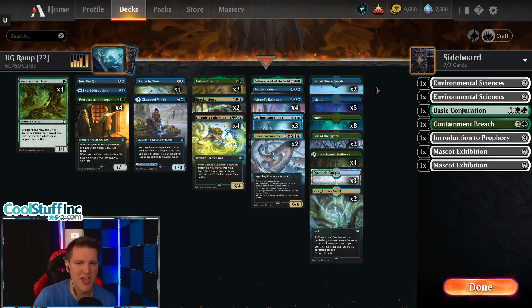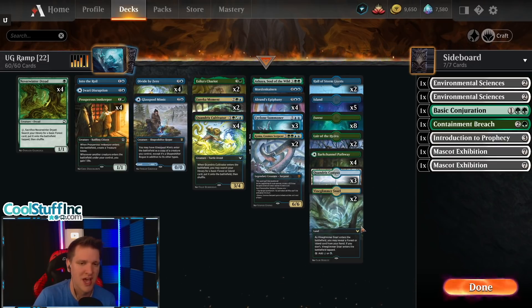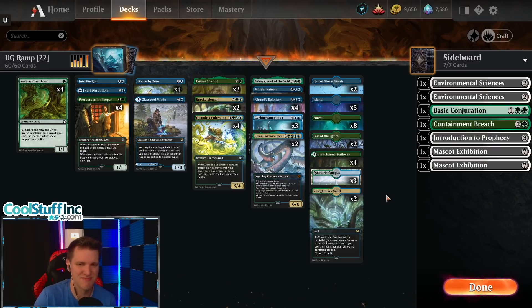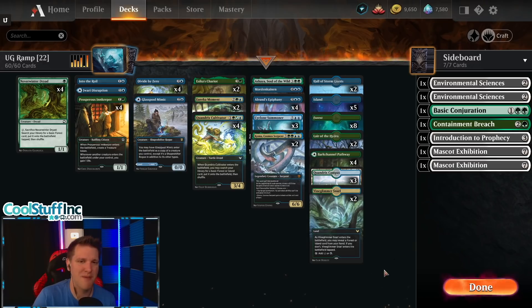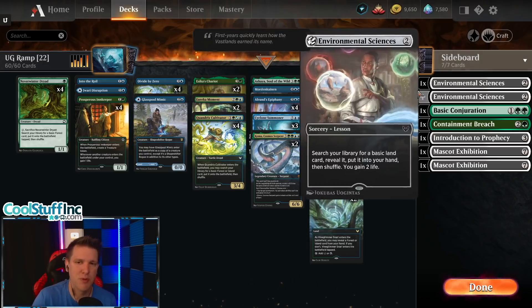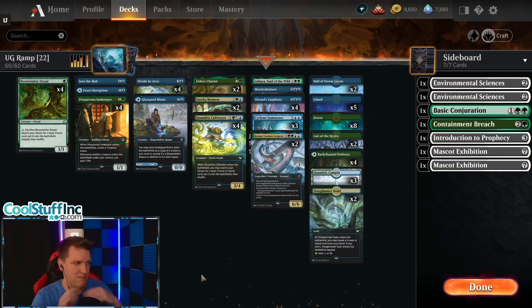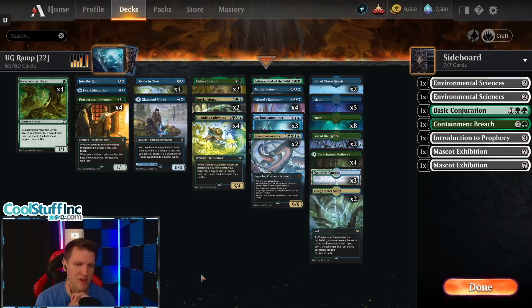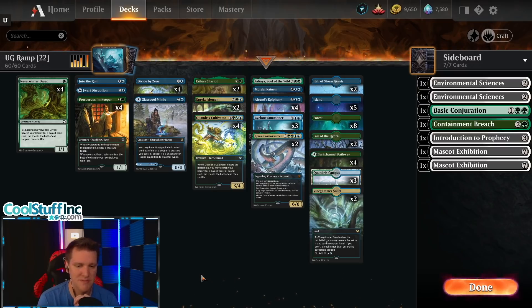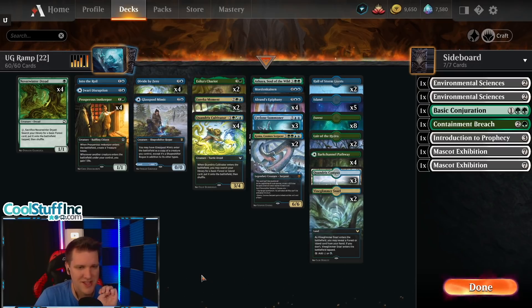Alrund's Epiphany isn't very controversial, and the land base should be good. I'm curious about three Quandrix Campus versus two Snarls — I'd easily be in on four Snarls because hitting your lands untapped is insanely important. Three Campus suggests we're going to use the scry land sometimes. The wishboard seems fine — two Mascot Exhibitions, two Sciences, some other fillers. Is it tier one? Let's go play some games and find out.